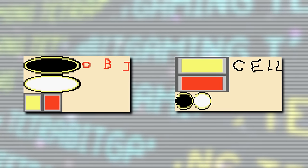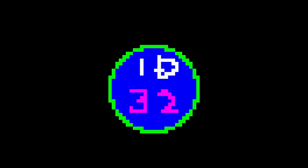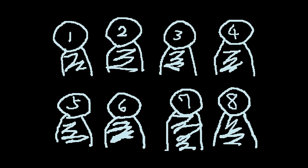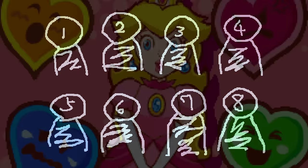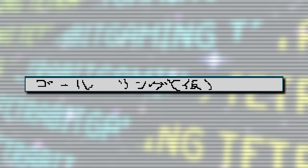Other placeholder images include a graphic translating to 'gold ring temp,' two similar-looking graphics labeled 'obj' and 'cell' with shapes and colors swapping places between them, placeholder sprites forming an animation where '1D' and the number '32' move away from each other, and finally a total of eight basic-looking placeholder character designs apparently for Peach as she appears on the DS's bottom screen. It's a pretty good variety of placeholder graphics — basic artwork and developer text.